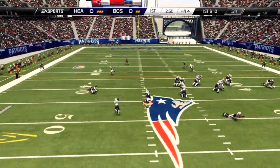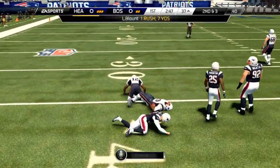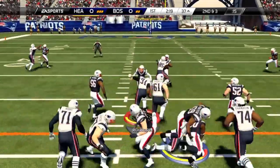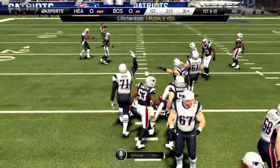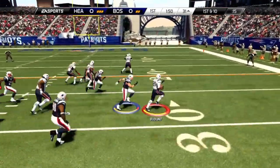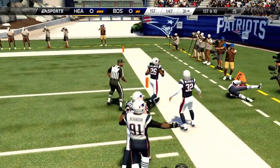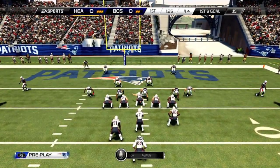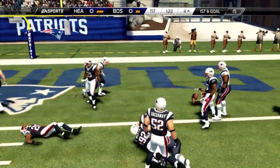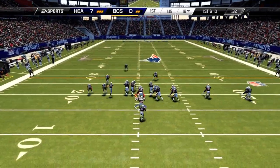We come out into the read option. Vick pitches it out to LeGarrette Blount — I made a bad play and ran into the corner, but a gain of 7 nonetheless. Another handoff up the middle to Sheldon Richardson for a gain of 6 yards. Off the right side, LeGarrette Blount takes it all the way down to the 4-yard line, a pickup of 26. Back into the read option, hand it off to Richardson, who is knocked into the end zone from behind, and we take the early lead 7-0.